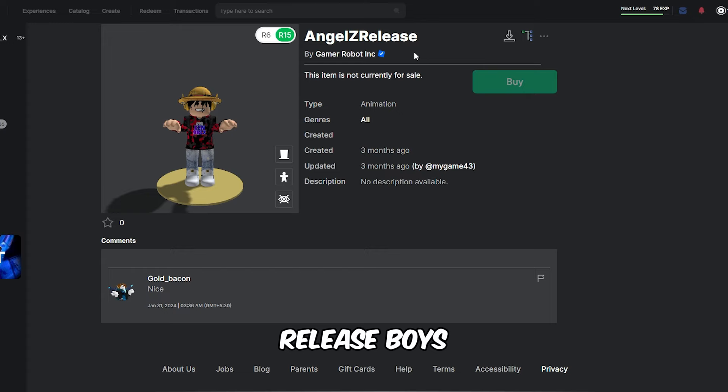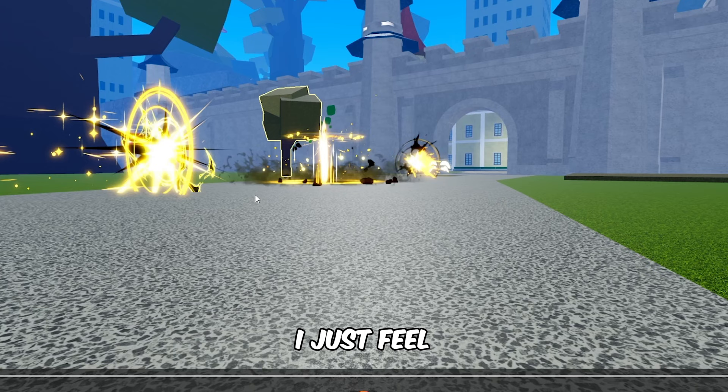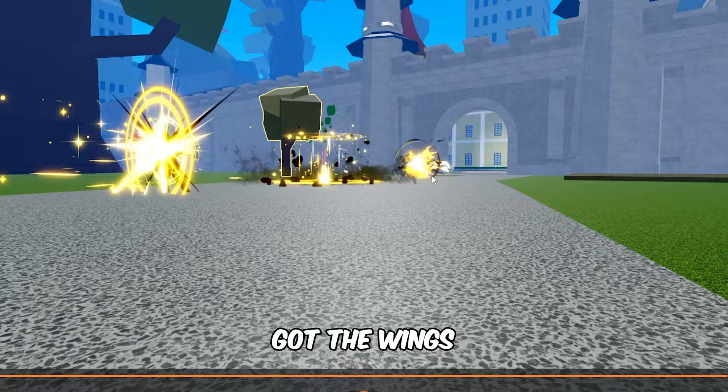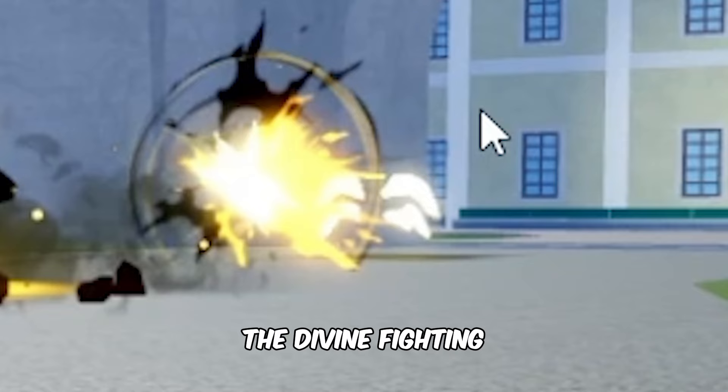Now we have the angel Z release poise — yes sir, it looks pretty cool. This was the clip where he said this might be the Z move. It looks extremely nice, and I just feel like this is real because he's actually somehow enabling it in Blox Fruits directly — it doesn't do all these effects if it's not Blox Fruits. Then we got the wings of the fighting style — right there are the wings of the divine fighting style. This might be the F move — oh wait, it's a fighting style, it doesn't have an F move.